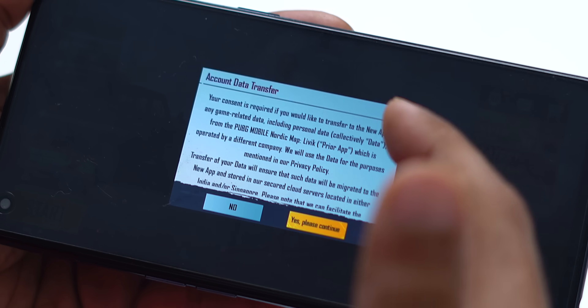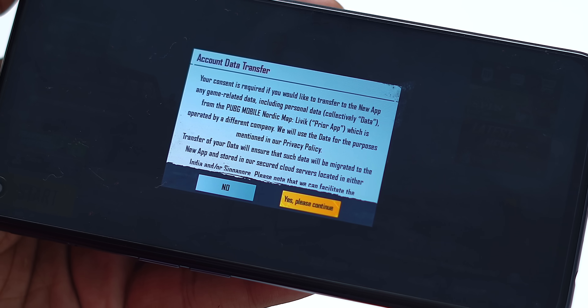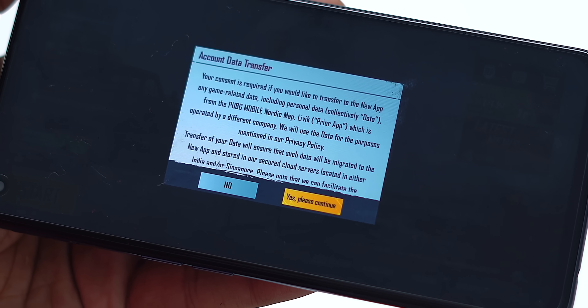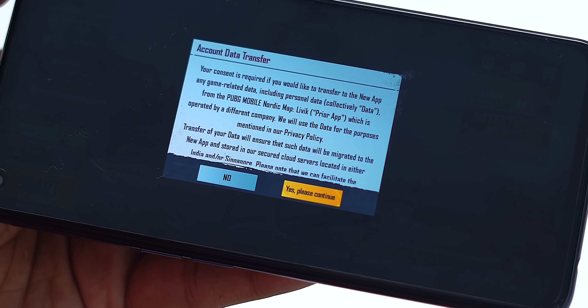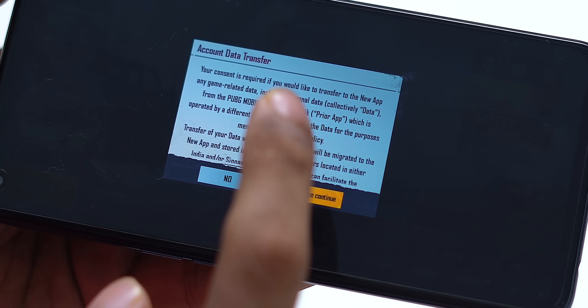Battlegrounds Mobile India has a new logo — you get the tricolor on the app icon, so they're telling you it's for India. The first thing about BGMI is you can use your old data. As soon as you sign up, it tells you whether you want to import your old account data. In my case, it's asking to link my old Facebook or Twitter account, and then it will merge the data from your previous account and your current account.